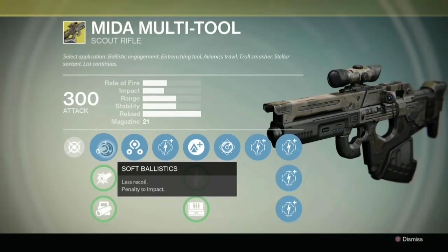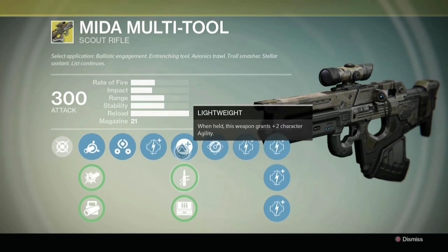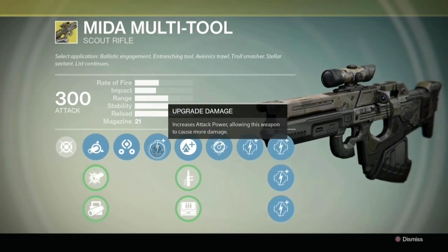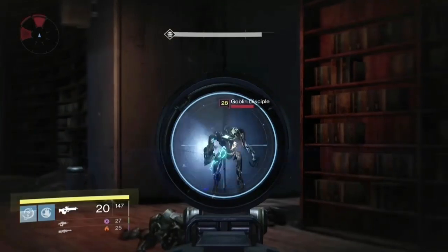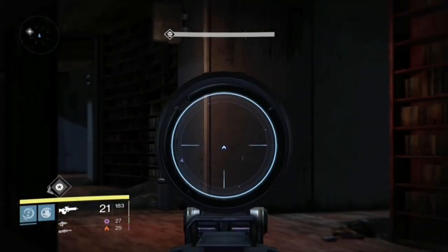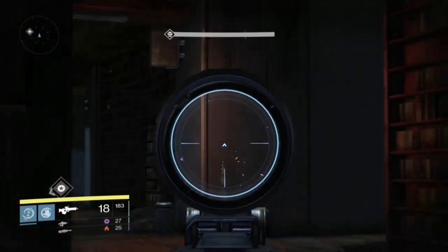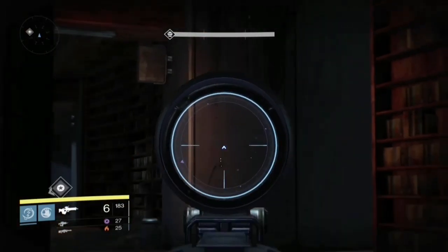This is the Middle Multi Tool, the exotic scout rifle. It's got 21 rounds in a magazine and comes with Third Eye and the Middle Multi Tool perk. The body shot is 255 and the precision is 763. The Middle Multi Tool can shoot its 21 rounds in about 6.7 seconds, giving it an estimated DPS of 803 to 2404.